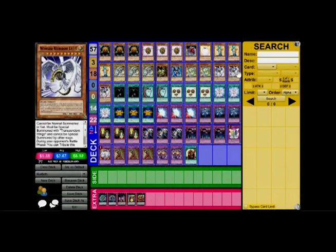After that, we've got three Winged Kuriboh Level 10s. You special summon it by sacrificing one of your Winged Kuribohs with Transcendent Wings, and you tribute this card to destroy all attack position monsters your opponent has and inflict damage equal to their combined attack strength. So this is a pretty good 'screw you' card, in essence.